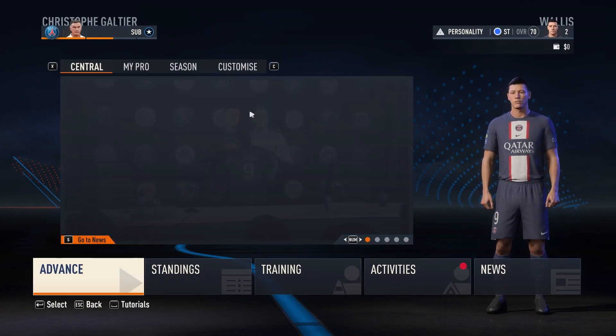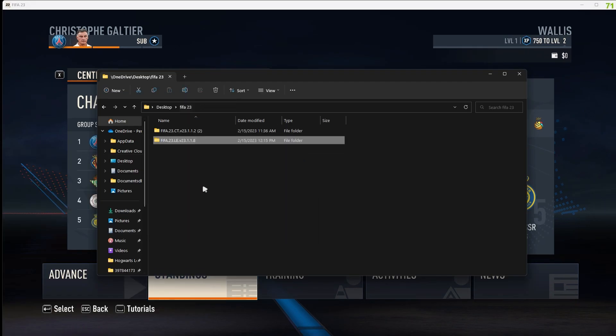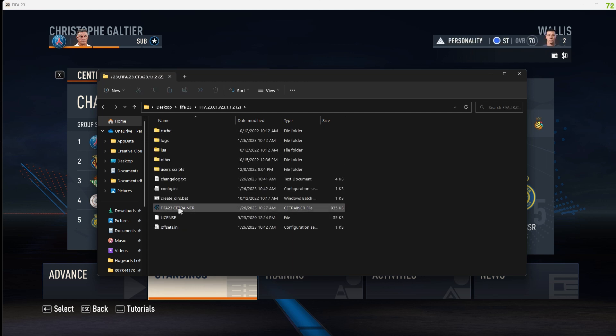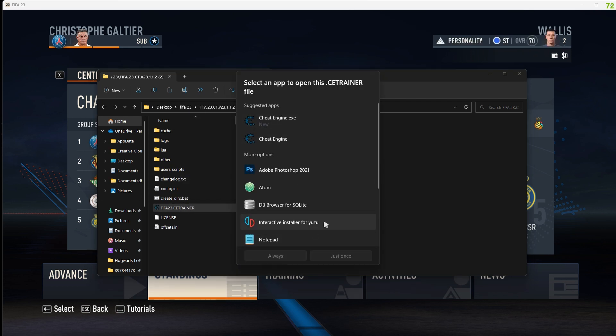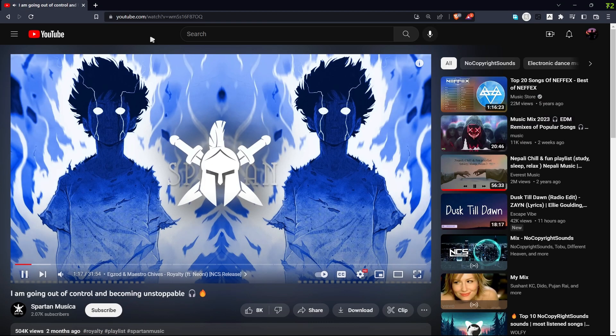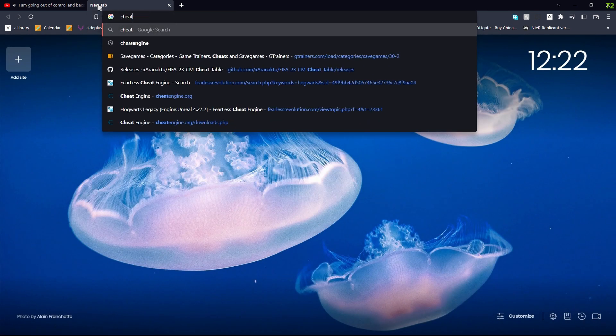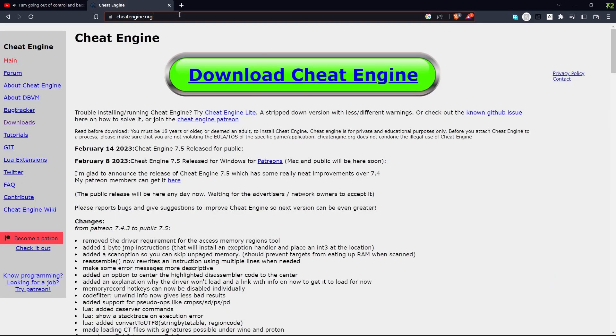Now what you want to do is go to the folder you downloaded and click on the Cheat Engine .ct file. You're going to open it with Cheat Engine - that's going to be version 7.5. For this to work you have to download Cheat Engine first, otherwise it might not work. If you want to download Cheat Engine, just search it in your browser - it'll be the first result. I'll put the link in the description too.